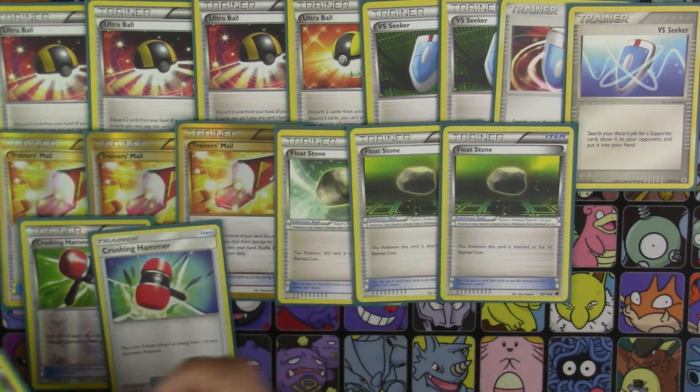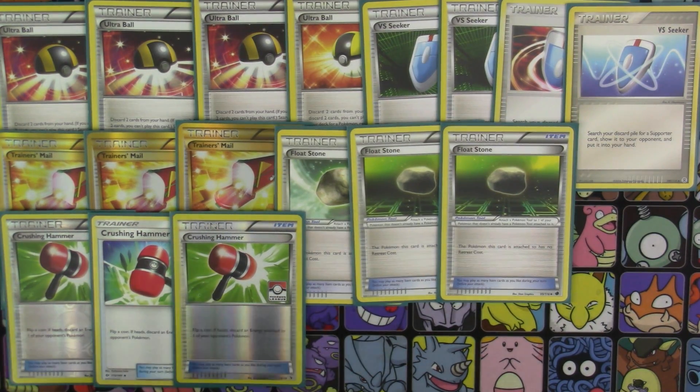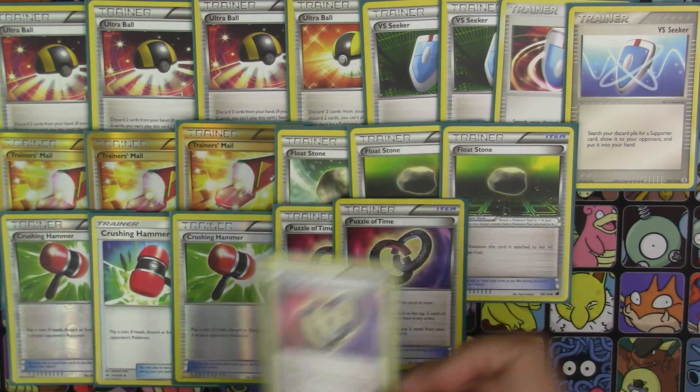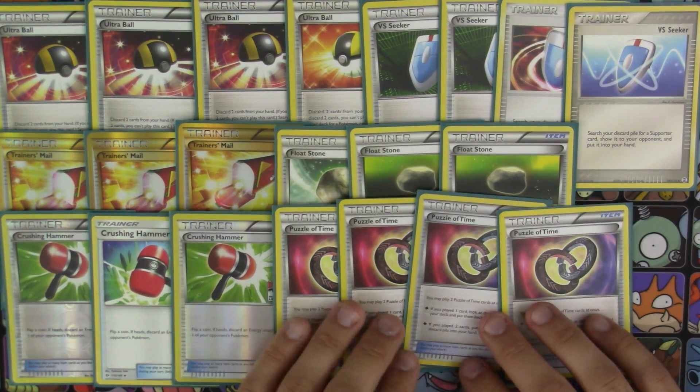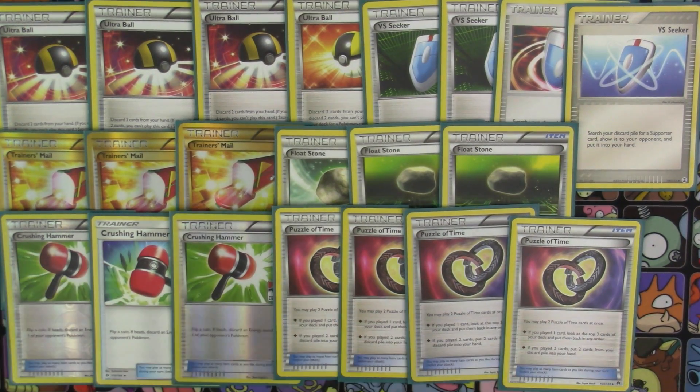Next up for more of our energy denial, we've got three copies of Crushing Hammer. And to help get our stuff back, we've got four copies of Puzzle of Time — mainly to get back the energy denial cards like the Crushing Hammers, Skull Grunts, and Flare Grunts. And just to be able to get multiples of them back is too good to pass up, in my opinion.